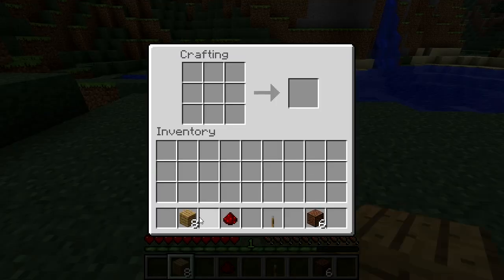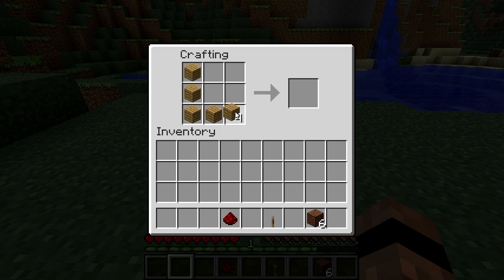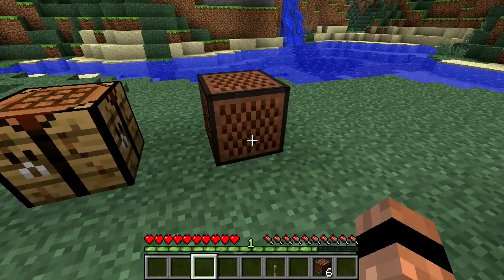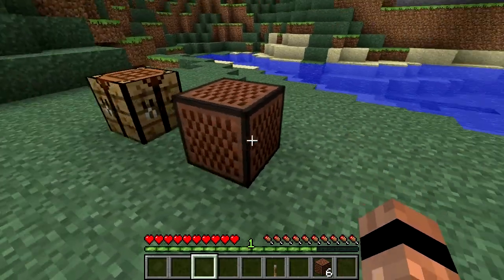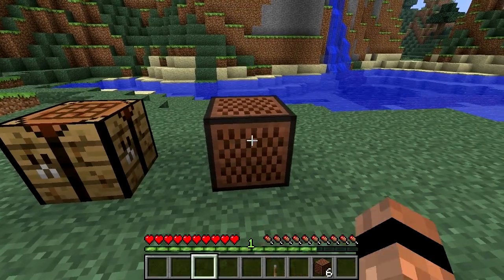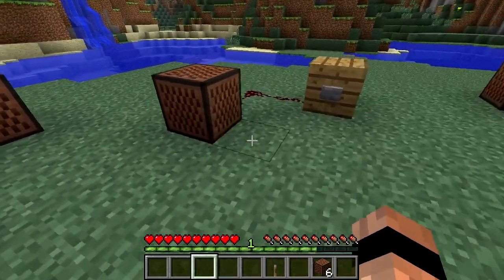Note blocks are incredible blocks in Minecraft that can be used to create a melody of sounds. They're made using wood blocks and redstone dust, like so, and can be placed like every other block. Once you've placed it, clicking on the note block will cause a musical sound to be played. This will also happen if you link it to a redstone circuit and activate it.